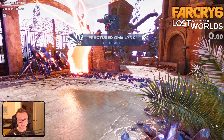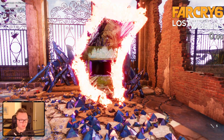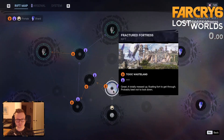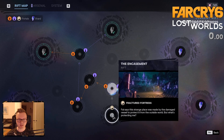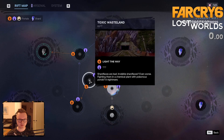This is just a quick showcase of Toxic Wasteland — this rift right here, the red one. So you're in Fractured Fortress, that's the first rift — well, I guess the encasement counts as well. The Fractured Fortress, and then Toxic Wasteland, the orange one.